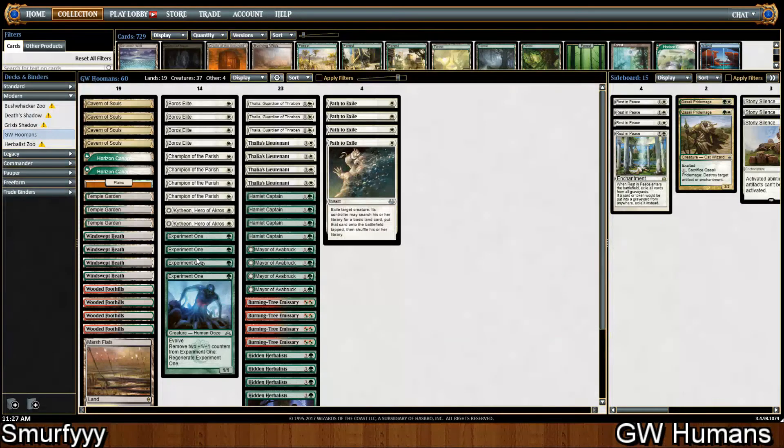Hey, what is up guys? Smurfy back for another video and today we're going to be doing Green White Humans. A while back I did a video featuring the new Hidden Herbalist when it was spoiled and I said I thought it was really good in Modern and I made a draft Humans list. I felt like playing a Modern deck so I thought why not give that deck a go.